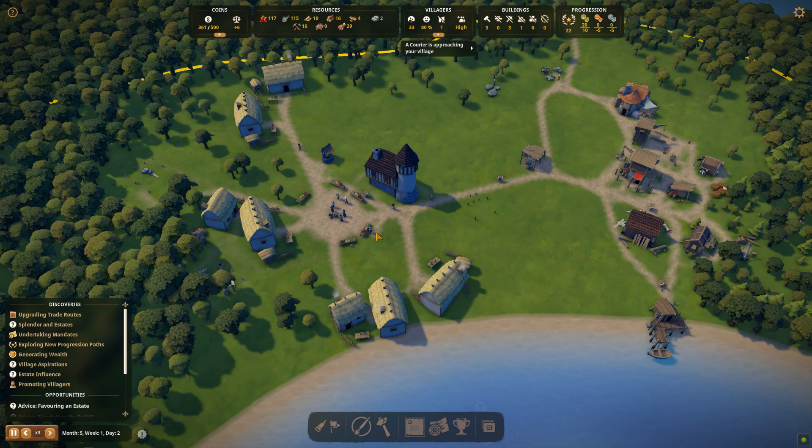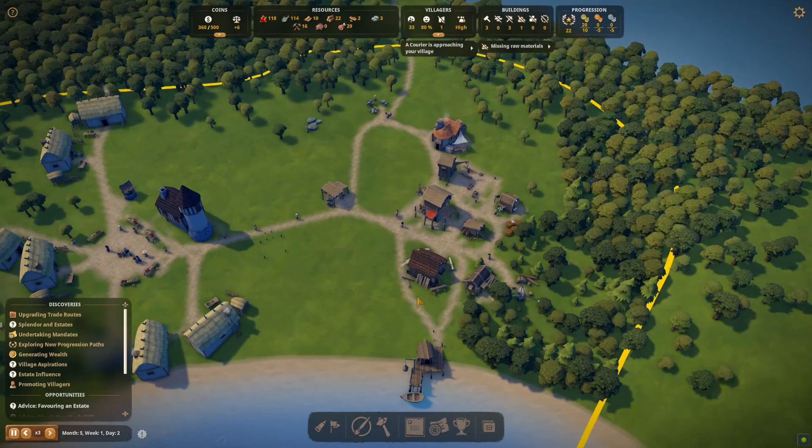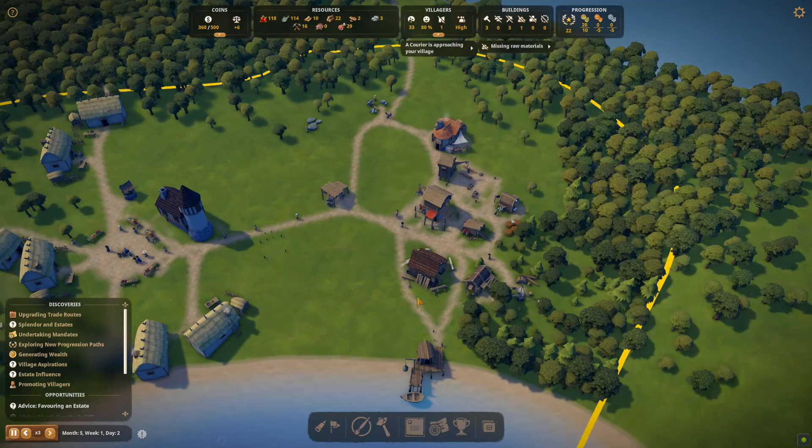Speed up time. You can always go back and edit buildings and add stuff — that's the good thing with this game, no building is fixed when it's one you can control, like the manor house. We've got missing raw materials — 34 meat at the moment.